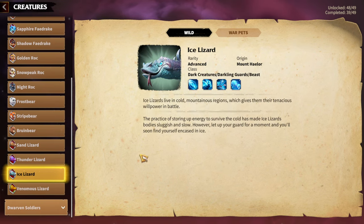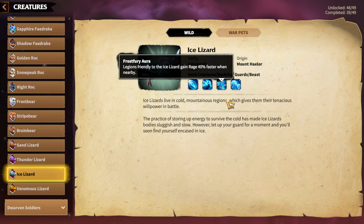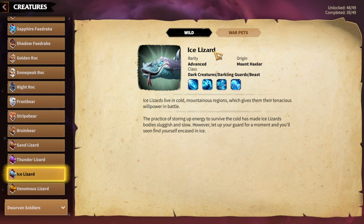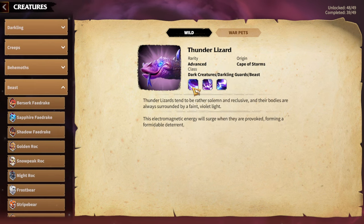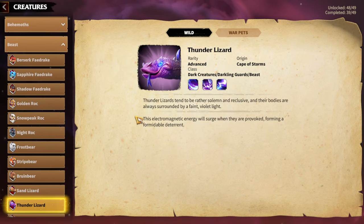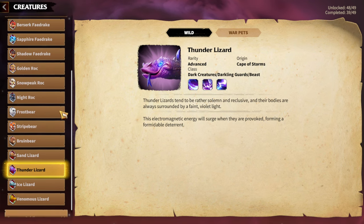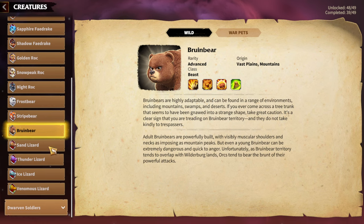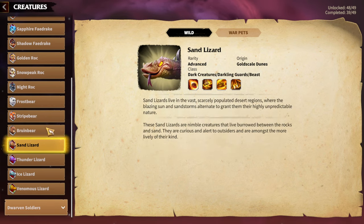Regarding Sunder Lizard and Ice Lizard, I think they are among the worst Warpeds in the game and I would not advise you to try to build your Mages around Ice Lizard or Sand Lizard. In terms of infantry, there are a couple of choices: Frost Bear, Stripe Bear, Bruin Bear, and Sand Lizard. You have way more choices in terms of infantry Warpeds.